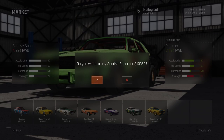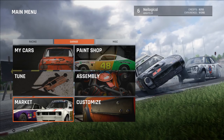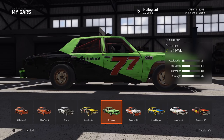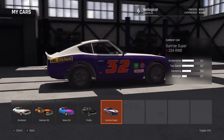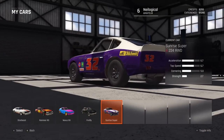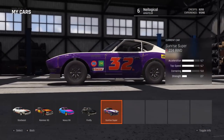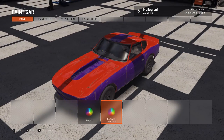I'm going to go ahead and buy the Sunrise Super for $13,350. Now, is there anything we can actually do to this thing? Can we tune it a bit? Let me find it in my garage — there it is. The Sunrise Super. This thing is awesome looking, man. Let's get a better look at it. It's beautiful. I think that's supposed to be an old Datsun — looks like an old Z. My dad had one of these. Beautiful cars. Anyway, we're rocking FedEx colors right now, so I'm going to have to go ahead and change that. We've got no designs available.